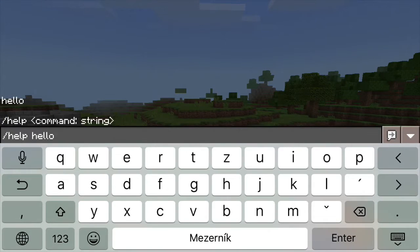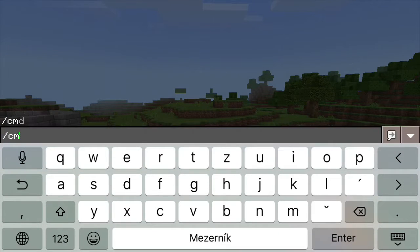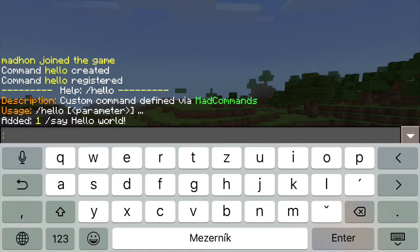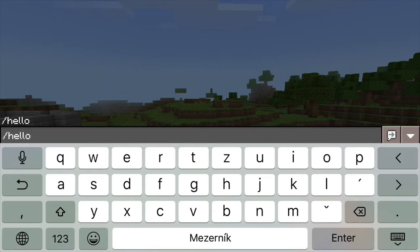MadCommands lets you use a simple programming language similar to BASIC to define what your custom commands will do. You can make a command call any other valid command as part of its procedure. The commands you add are then registered as regular commands, just like if they were added by a plugin.